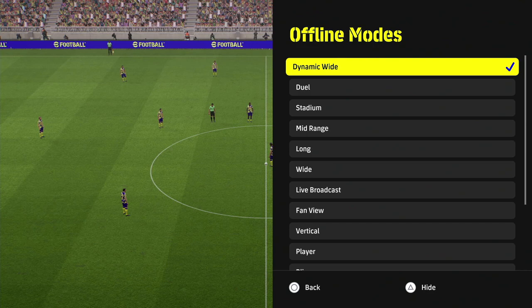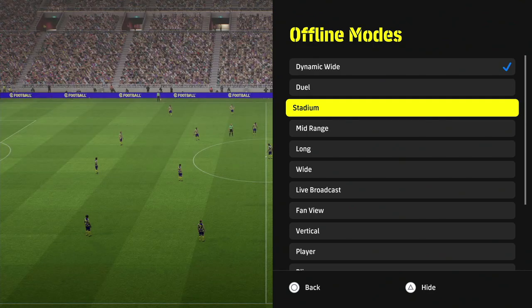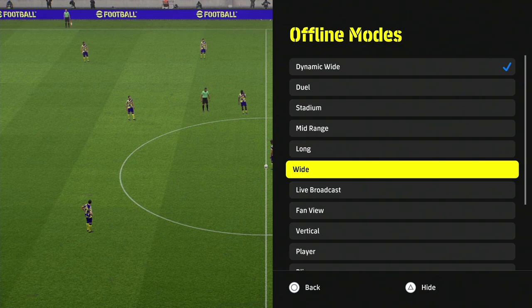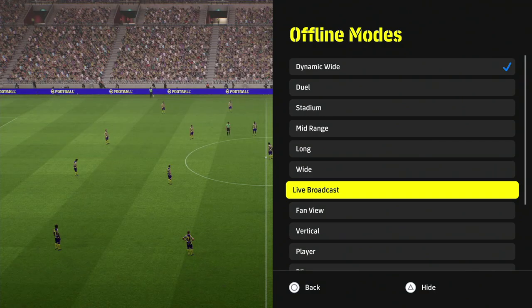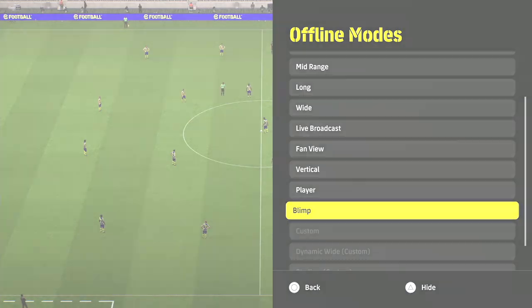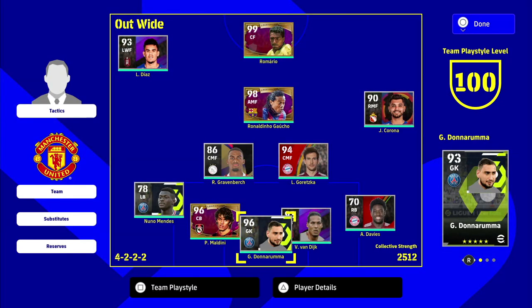Now let's jump over to the camera settings. A lot of people will appreciate using dynamic wide - I think it's the best camera overall. It's close enough that you can dribble, and far enough away that you can play possession. Looking at Stadium here, it's really nice. Mid-range, long, and wide are all too close in my opinion. Live broadcast is quite nice as well. Fan view is good if you've played a lot of FIFA and want a wider pitch to spray the ball. I would definitely recommend dynamic wide.